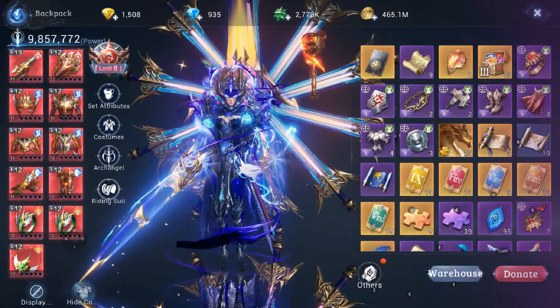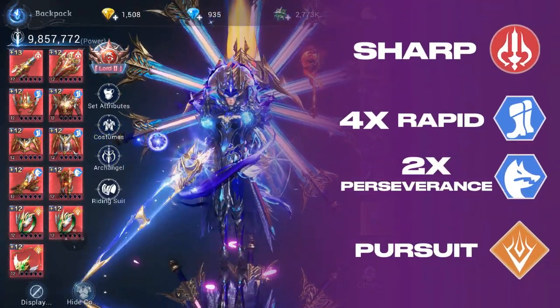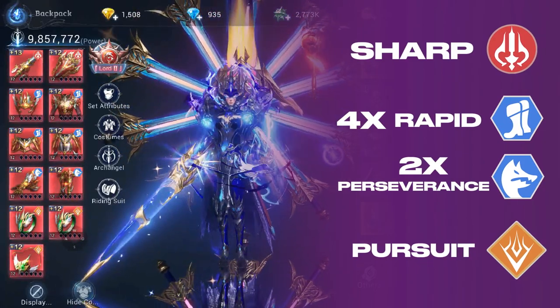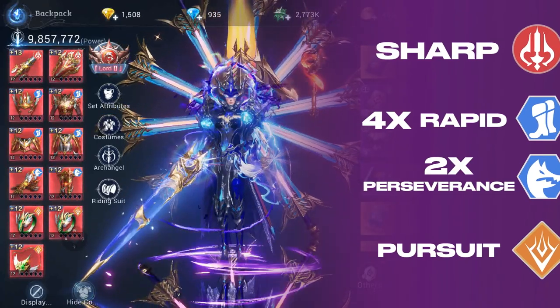For his item build, he is currently using Sharp for the weapon, four pieces Rapid and two pieces Perseverance on the armor set, and the Pursuit set for the accessory set.